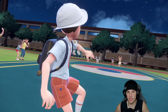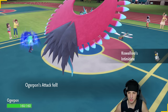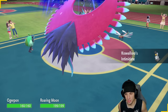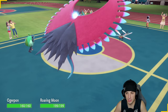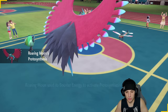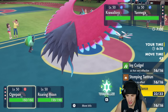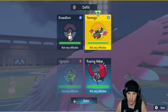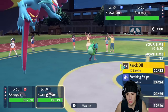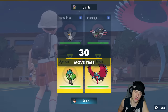Yanmega and Squawkabilly come out — both flying types. Squawkabilly has Intimidate, which I did not know, but I'll take it since I get a Defiant boost on Ogre Pond — beautiful! We boost the Booster Energy into our Speed stat. Yanmega probably has Focus Sash. I'm going to go Ivy Cudgel at +1 Attack and also pop Tailwind for speed control.